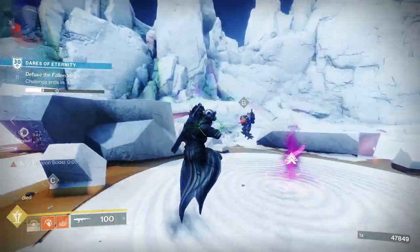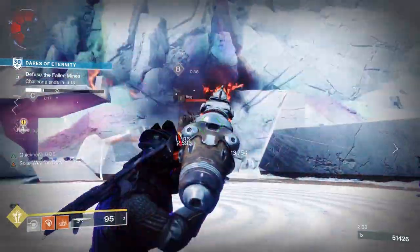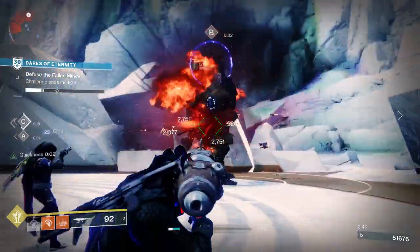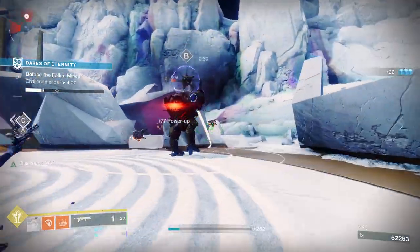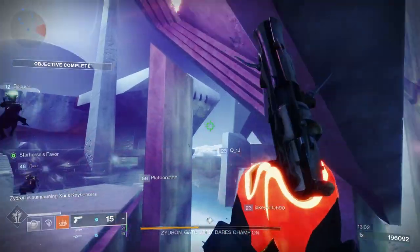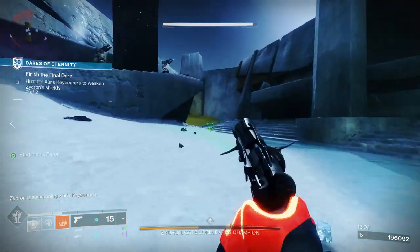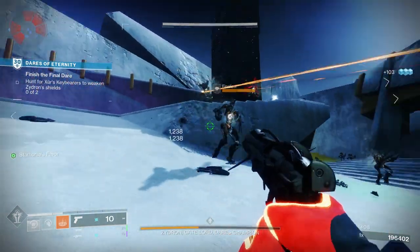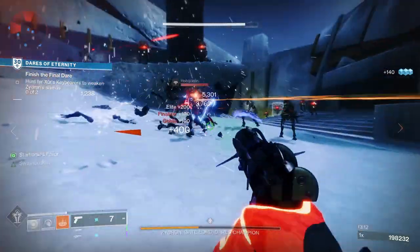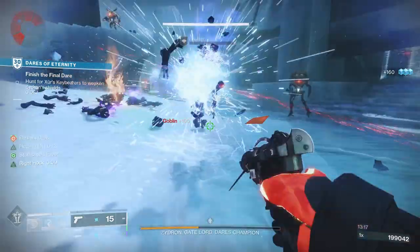Brigand's Lore does have a smaller magazine than most sidearms, but the rapid fire frame nature of the weapon makes it a viable choice in both PvE and PvP. Ideally you don't want to be too far from your target when you pull the trigger, as this thing really lets rip with its bullets and takes down enemies with a quick time to kill. This one also comes with the origin trait Right Hook, where dealing melee damage gives the weapon increased target acquisition and range for a short period of time, and dealing melee damage again extends that effect.